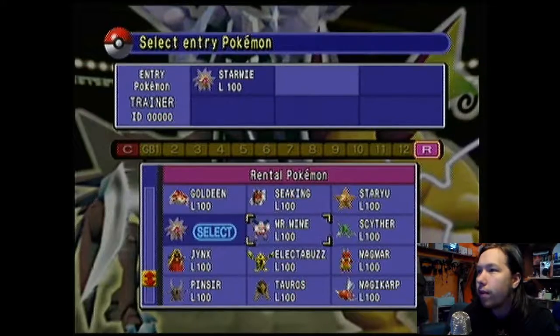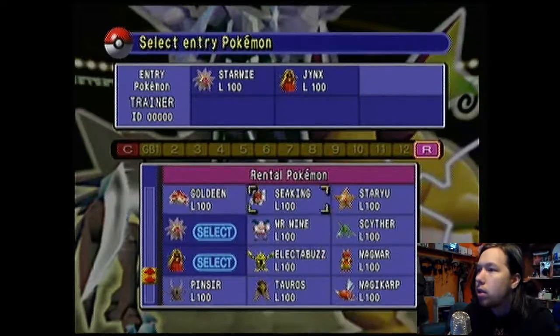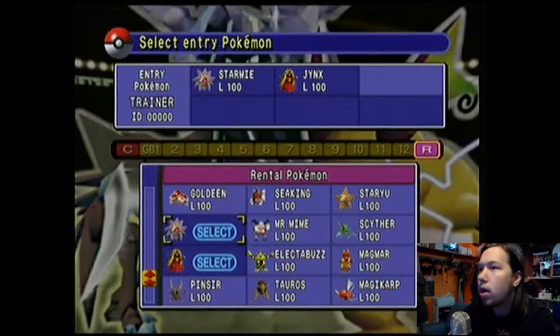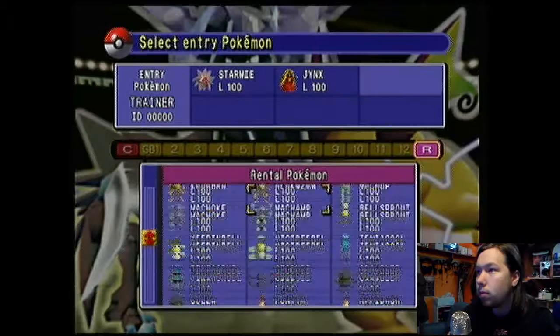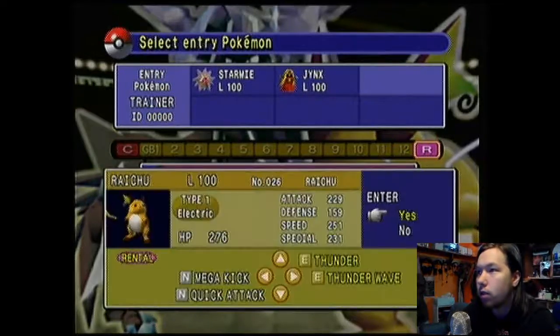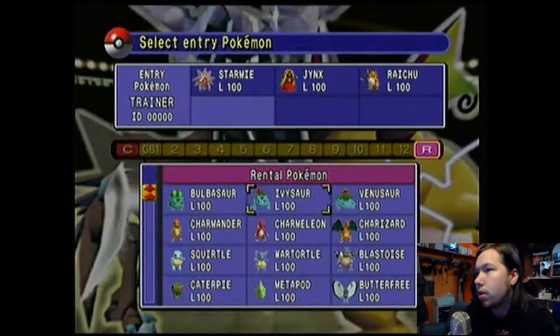I'm trying to get every Pokémon to have been used to beat the Elite Four — I want to get all the Pokémon in my victory trophy room thing, just to say I did it. A little fun challenge for myself. I figured that'd be kind of boring since I already beat the Elite Four in them, but yeah — Starmie is my number one choice for this, I guess. Because the team I use to do that with is usually three random Pokémon and then Starmie, Jinx, and Raichu.